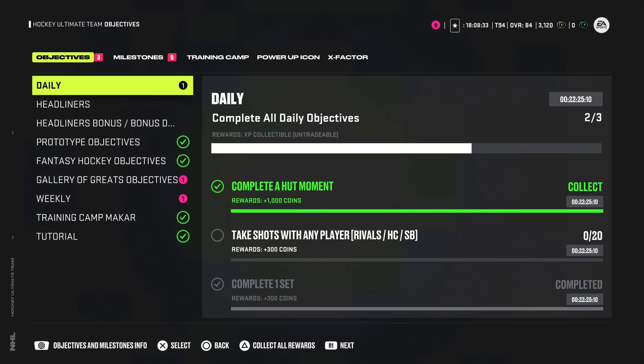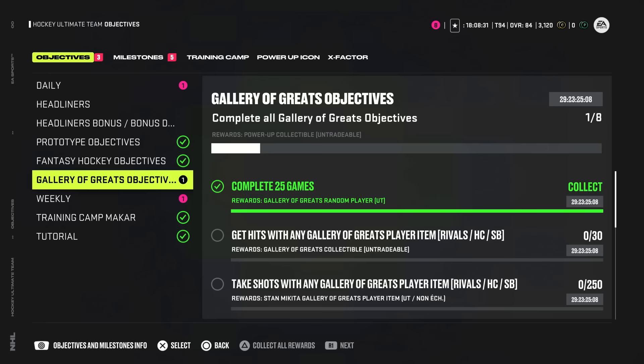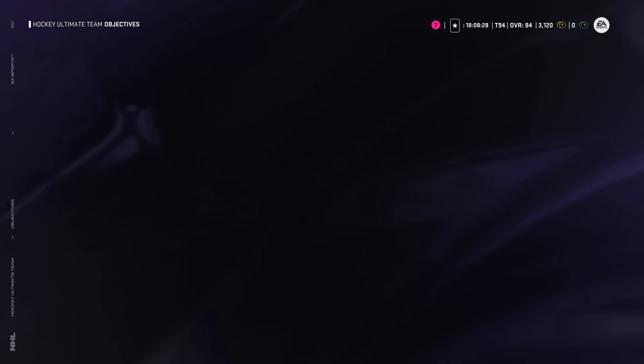To get the pack you have to head over to the Gallery of Greats objectives and claim your random player after 25 games played. I'll show you in a minute how I completed 25 games, but first I've got to open up this pack right now with you guys, and then I'm going to do it again on my free-to-play team and show you how I got the pack in legitimately less than five minutes.